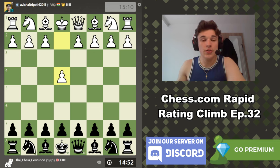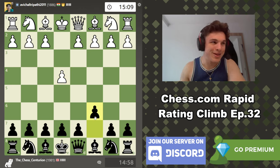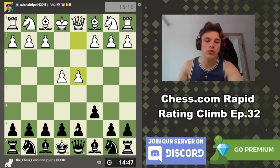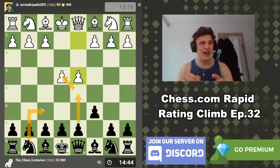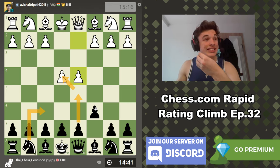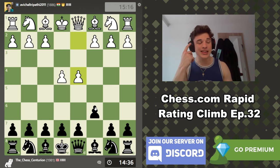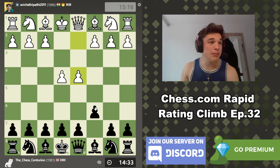Hello everyone and welcome to episode 32 of the Chess.com Rapid Rating Climb series. My name is Alex and the point of this series is to get to 2000 ELO while explaining my thought process during rapid games. In the post-game analysis we use the computer and can actually play the moves on the board, rather than drawing arrows, to delve deeper into opening ideas. The aim is to educate you guys and maybe have a good time so everyone can improve their chess.